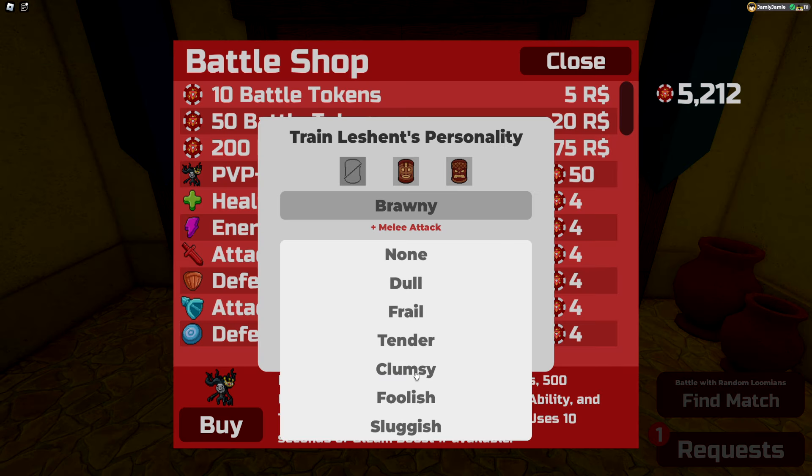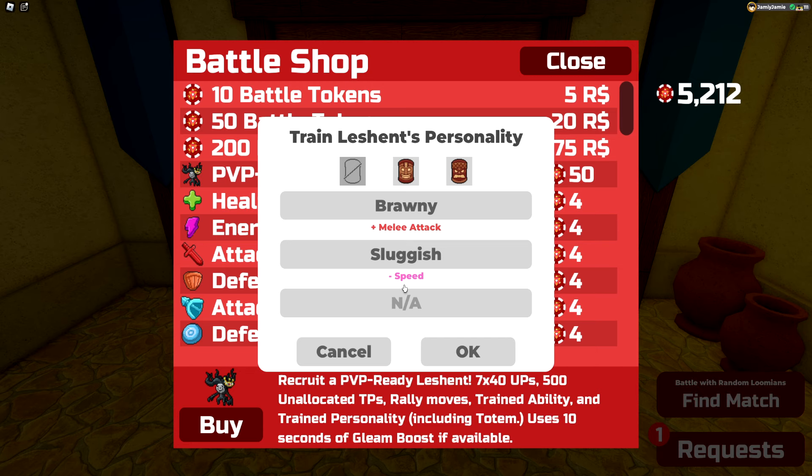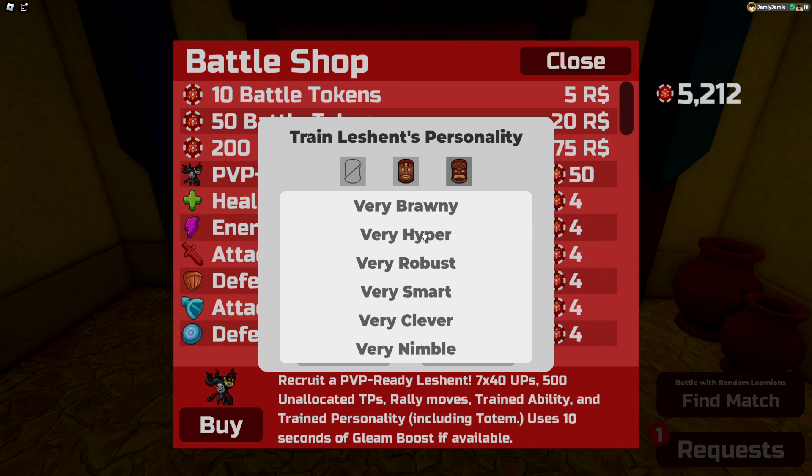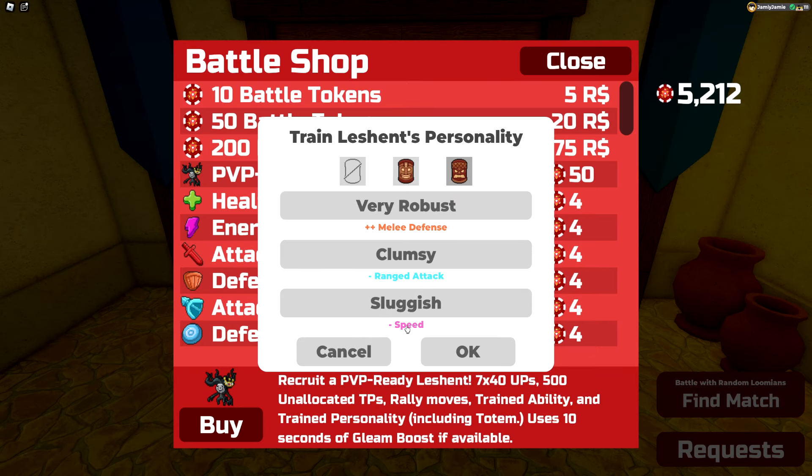Next up we get to pick out a personality. If you want normal personalities that's fine, but why do that when we have access to the totem stats? For Le Shent there are quite a lot of viable options. The three most popular ones right now are probably Very Brawny Clumsy Sluggish, Very Robust Clumsy Sluggish, or Very Clever Clumsy Sluggish, which you get from the scowling totem.